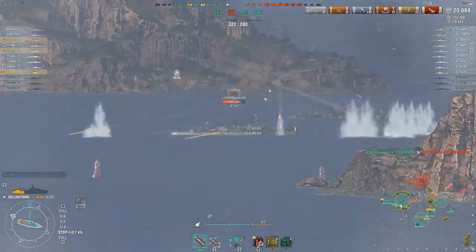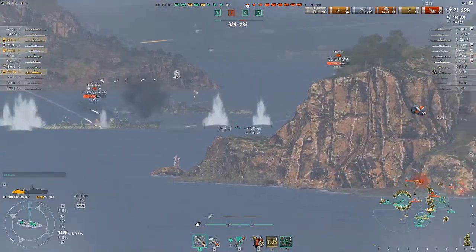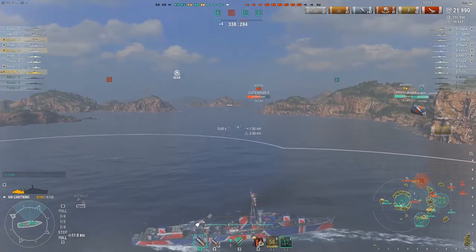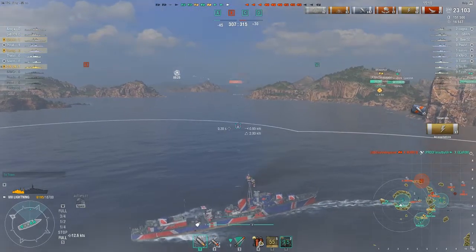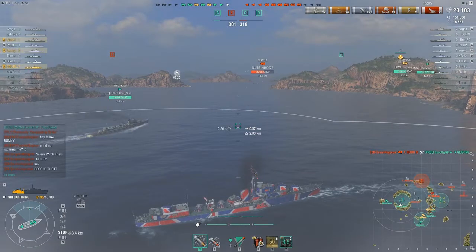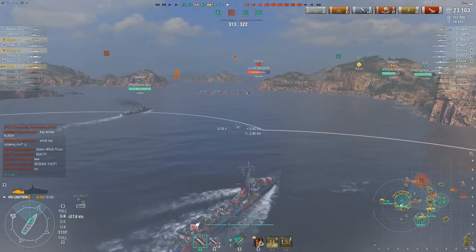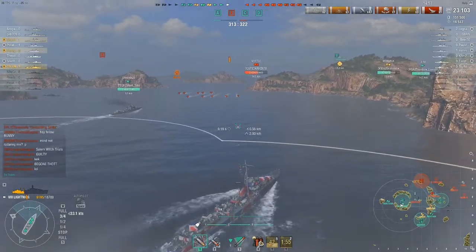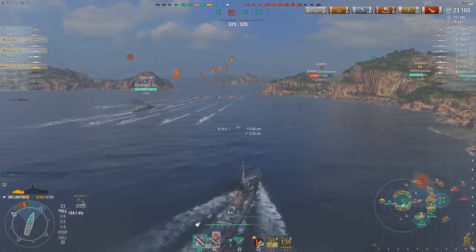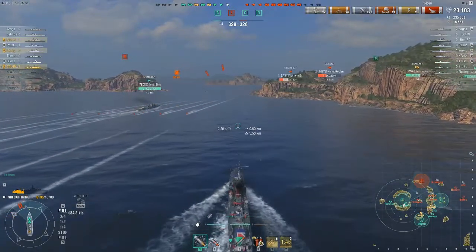But I just beat a Z-52 in a capture control when he technically had all the advantages. That's not saying this ship is better than a Z-52 at doing it, but a Z-52 does have to use its advantages to win a capture. This ship is essentially a tier 8 Gearing in that respect, except you have a kind of a shitty smoke. It does let you re-engage quicker because of the quick reload time, and the hydro gives you some safety, which is the core design element.